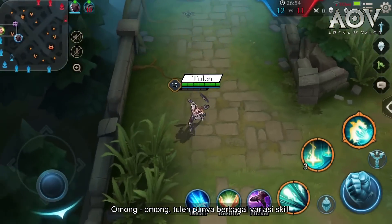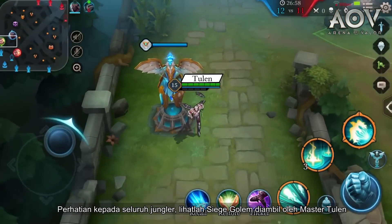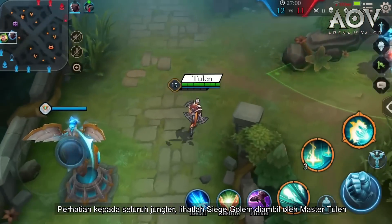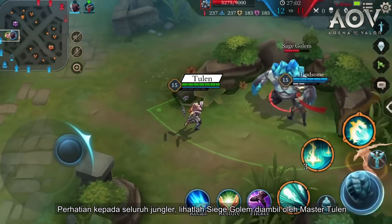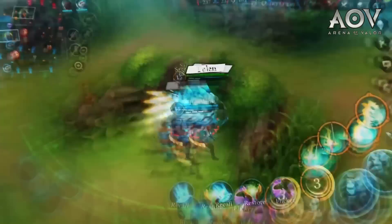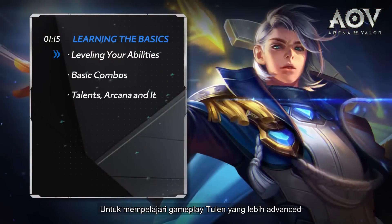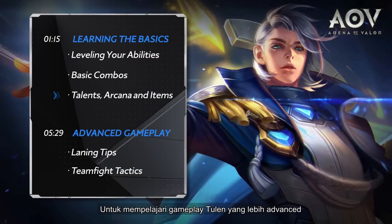By the way, Tulen has a variety of abilities and thus consumes lots of mana. Attention all junglers — behold as the Sage Golem is taken by Master Tulen! To study the more advanced gameplay mechanics for Tulen, skip to the second half of this video.